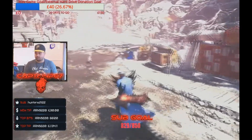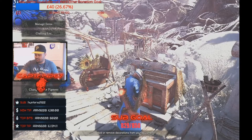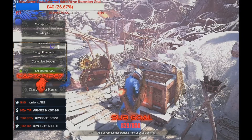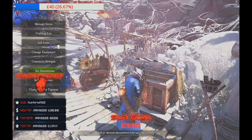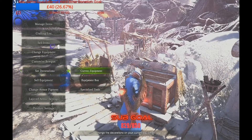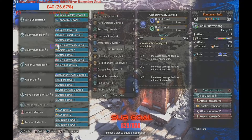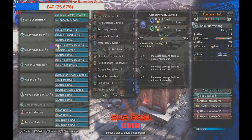Going into the build itself, you're looking at: Attack Boost level 7, Agitator level 7, Critical Eye 4, Health Boost 3, Critical Boost 3, Weakness Exploit 3, Peak Performance 3, Blast Attack 2, Heat Guard 1, Blight Resistance, Stamina Thief, Resuscitate, and Guard Up. Absolutely insane — it's got all the buffs for a sword and shield build plus a lot of extras. I'll show you exactly how we built it.